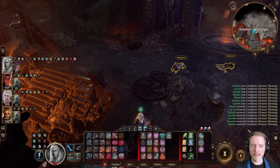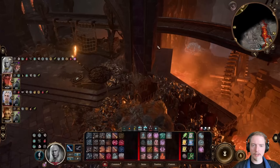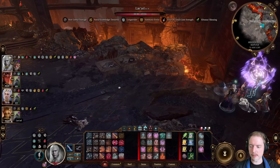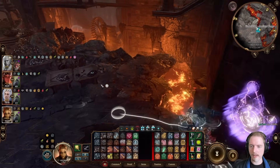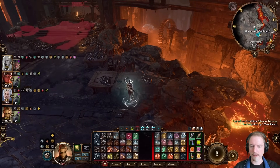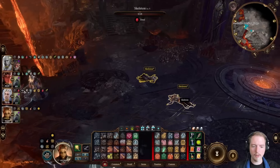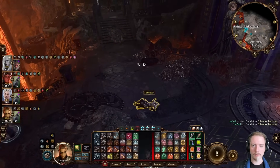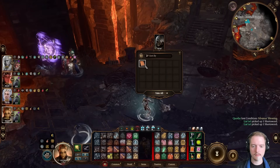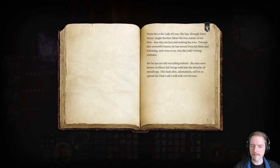You might think that Grymforge would be where Grim is, but you'd be mistaken. We actually have a fight incoming over here. There is a group of enemies waiting over there — a set of animated armors, which, like the ones in the Arcane Tower, you can actually shut down with Susserblooms, but I'm not going to be doing that. Let's loot the area over here first, though.